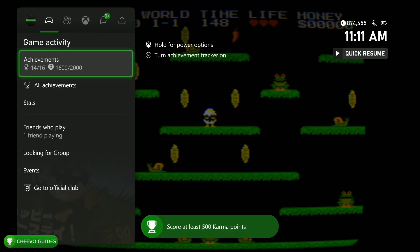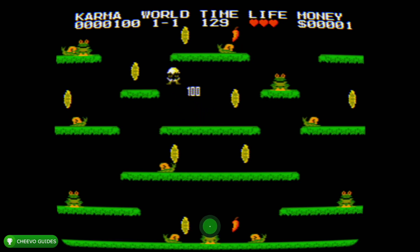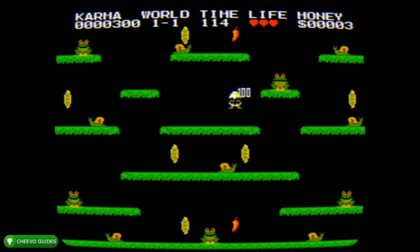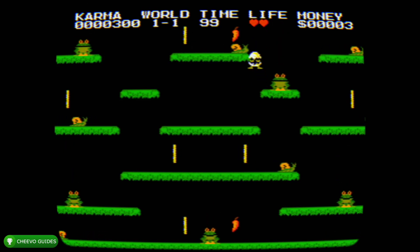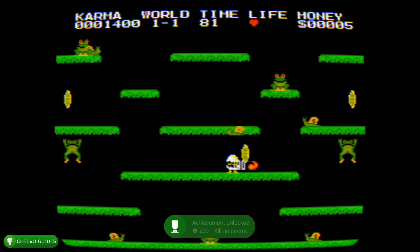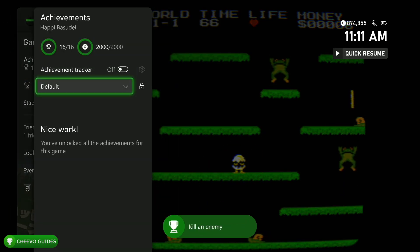That warp achievement is worth 200 gamerscore and is called 'Warp Across the Screen.' If you die, no big deal — it restarts the first level and you can work on the remaining achievements. I only had two left: one for getting the power-up and one for killing an enemy. Get the power-up at the top — it looks like a chili. After grabbing it you'll unlock an achievement, and then kill your first enemy with that power-up for the final achievement in the update.